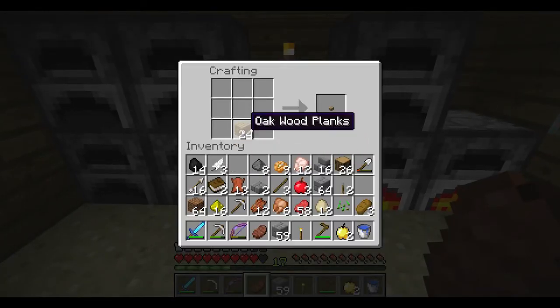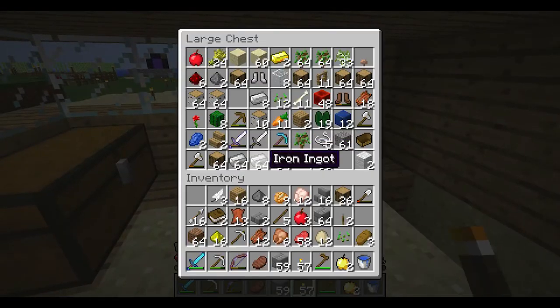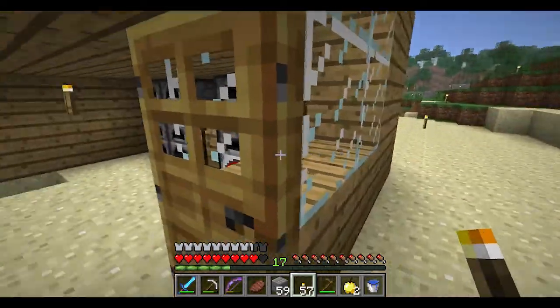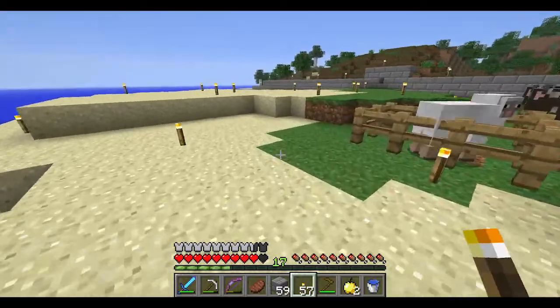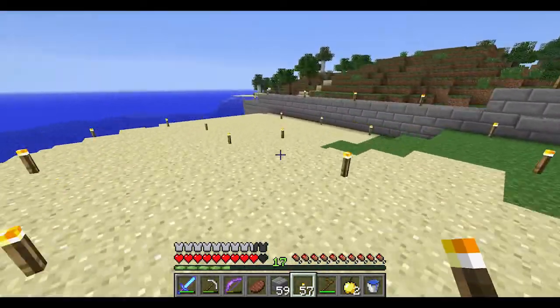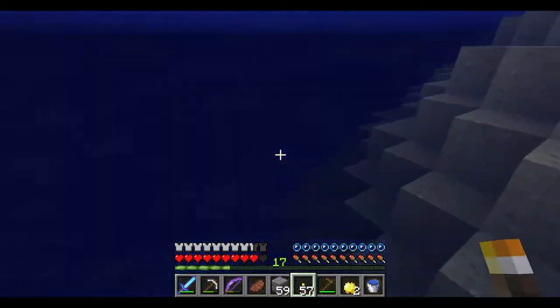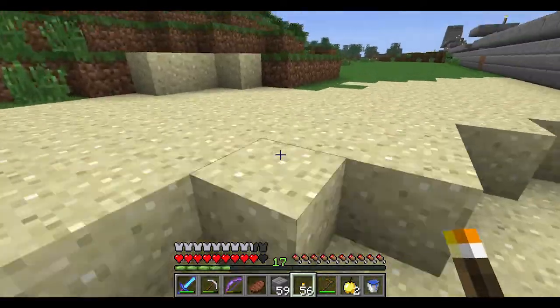Basically we need to spam torches — that's what we need to do. So I'm gonna make myself a load of torches. Not as many as I wanted, but that's all the coal we have right now. We need to go mining for coal, which is kind of the last thing I expected to have to mine for next, but it is what it is. We can do that in a future episode and fast forward through it.